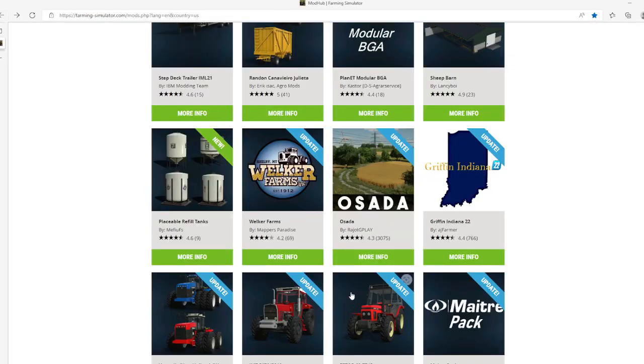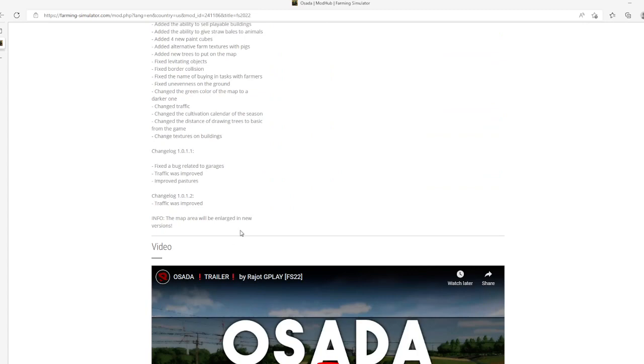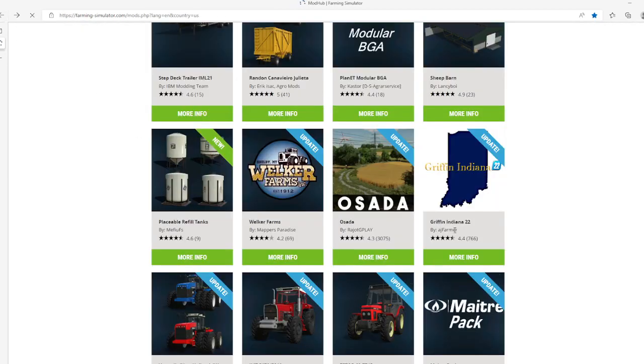The next update is to the Asada map by Roger G Play. Change log version 1.0.1.2: traffic was improved. This update came out on 7th of September 2022, available for PC, Mac, PlayStation 4 and 5, Xbox One and Xbox S.